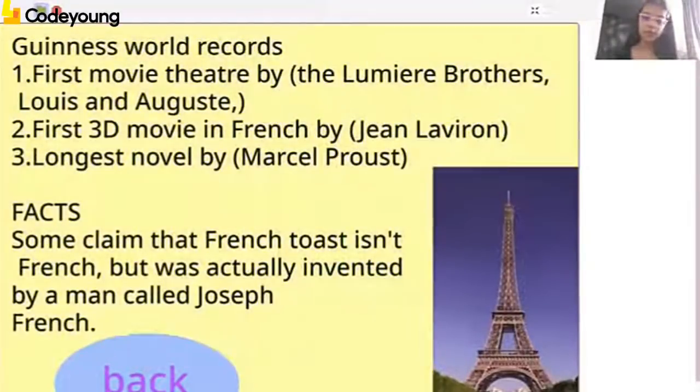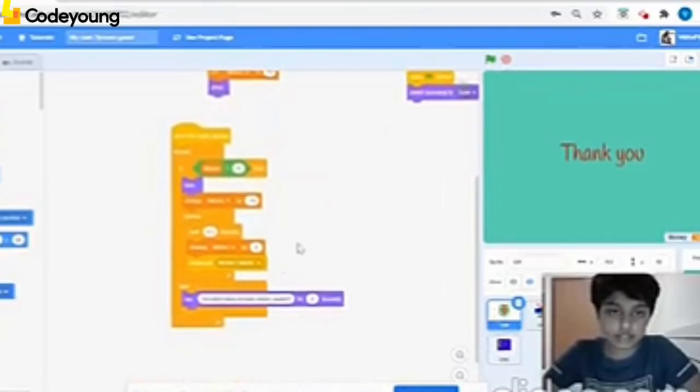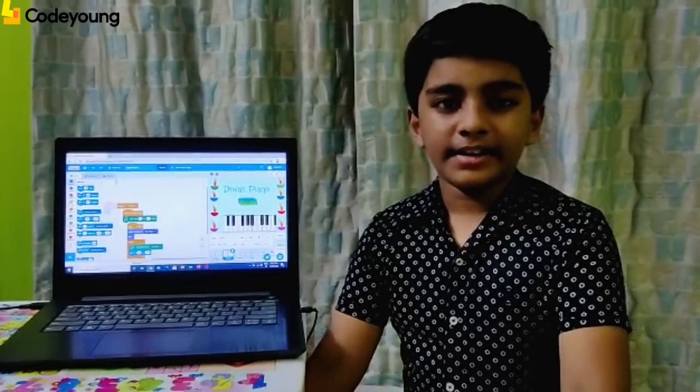I have made this — it's a tycoon game where you can buy stuff, by gifts actually. So this is the code, as you can see here. In this project, when I press the keys, firecrackers come and burst. So please see my project.